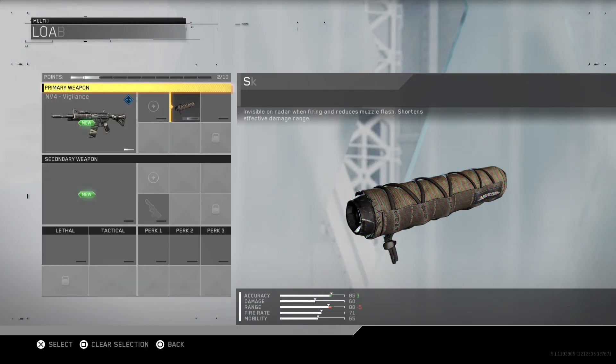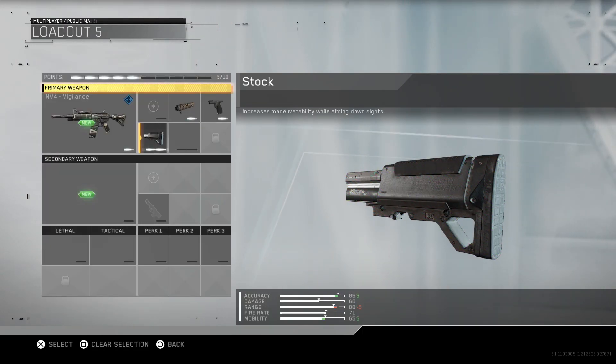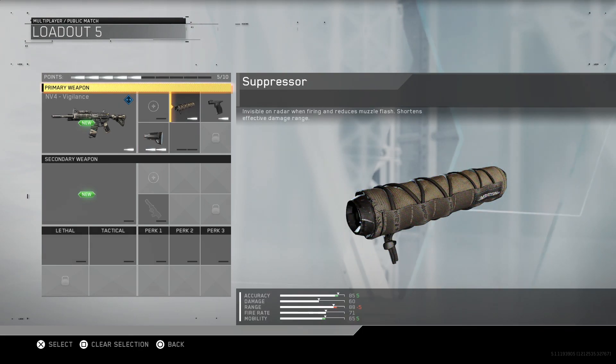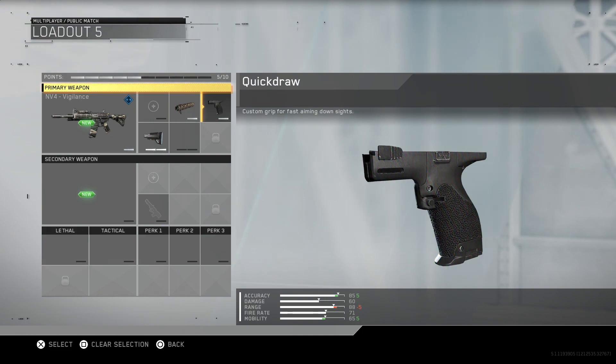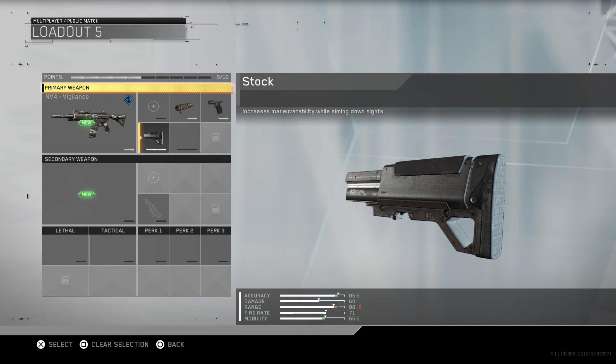You're going to want a suppressor on this gun. I personally run Quickdraw and also Stock. The reason I use those three attachments on my assault rifle is because the MV4 doesn't really have much recoil — it's really, really good, especially with some of the variants available. Quickdraw and Stock are my base AR attachments that you should always use because it just makes you able to compete against SMGs.